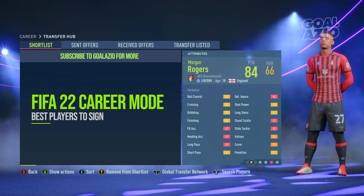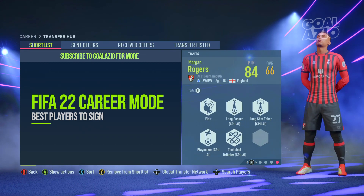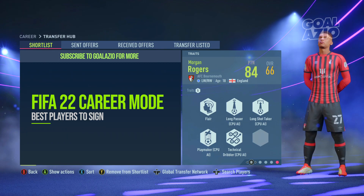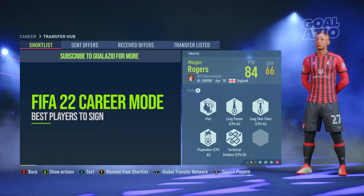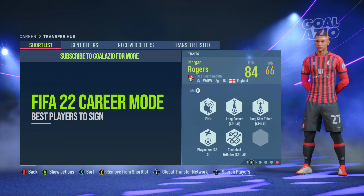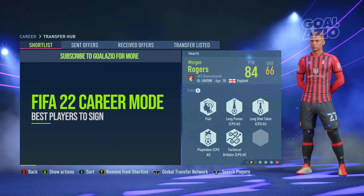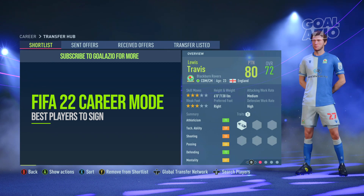Morgan Rogers for Bournemouth is 66-rated with 84 potential. No surprise — he does have around 80 overall pace, which for a 66-rated player is absolutely solid, as those five pace traits are coming in very well. Unlike many other wingers, this guy has 74 strength, which is pretty solid to begin with, and that does improve quite drastically as he reaches that 84 potential.